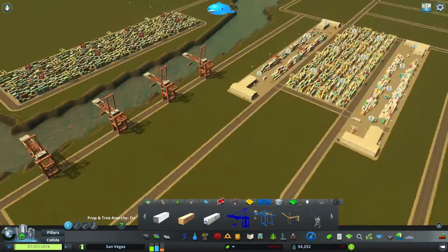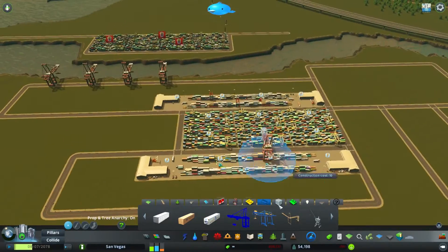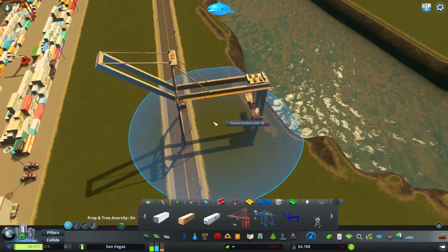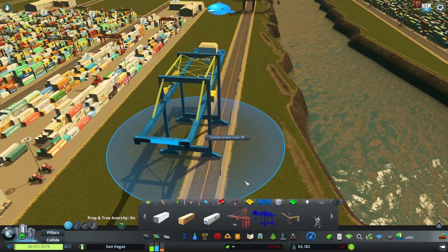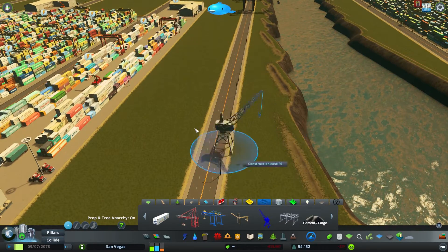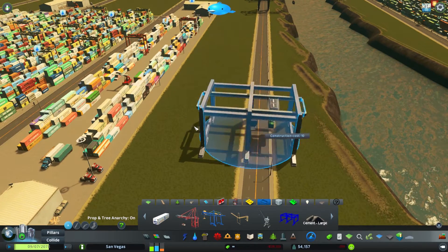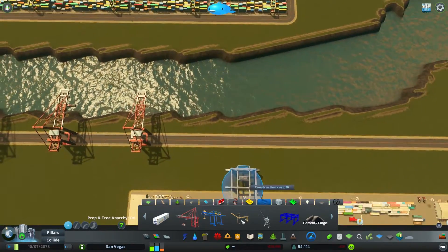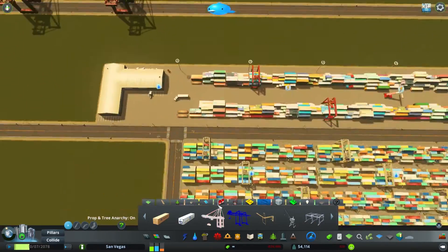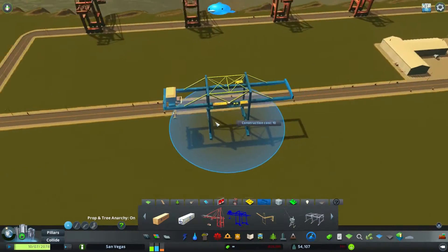I think there are enough red cranes on this side — might do a couple more there. What's this yellow one? Can we use it? No, it's the wrong side. This one I also like — I believe this is used in a train yard or rail yard. These cranes, I think we can use these on the inside right here.